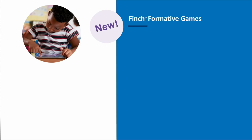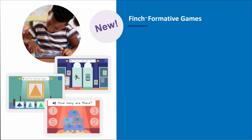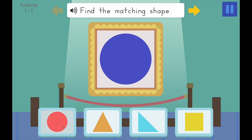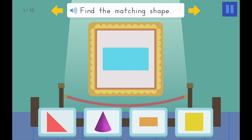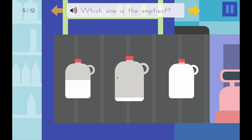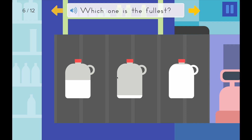Finch Formative Games are a comprehensive suite of game-based assessments that capture ongoing developmental progress directly from children. Each formative game is aligned to an objective in the GOLD objectives for development and learning, and provides a quick and early signal for children in preschool, pre-k, and kindergarten.